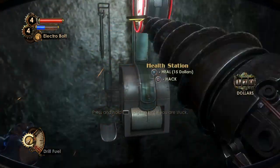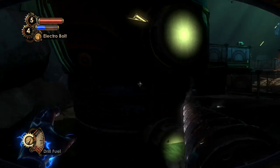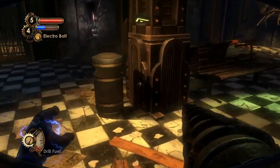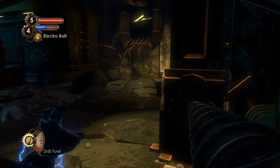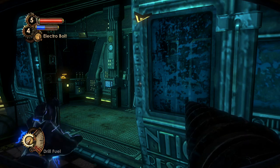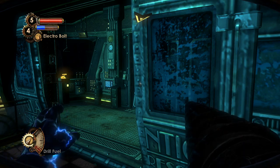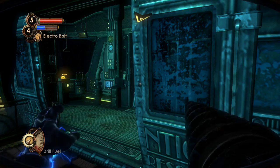Next up is boarding the train towards Ryan Amusements, which is the next area we need to go to, and that's where we're gonna meet Augustus Sinclair. Let's take a quick look around — I think that's pretty much everything. You can't actually get inside the booth that Tenenbaum occupied, so that's too bad. With that said, I'm gonna take a little break. When we get back we're gonna board the train and head to Ryan's Amusements. Thanks for watching — if you enjoyed the episode don't forget to like it here on YouTube.